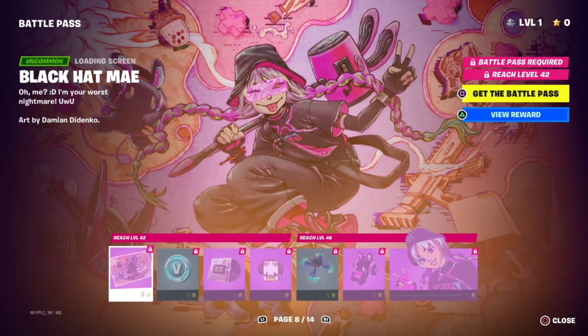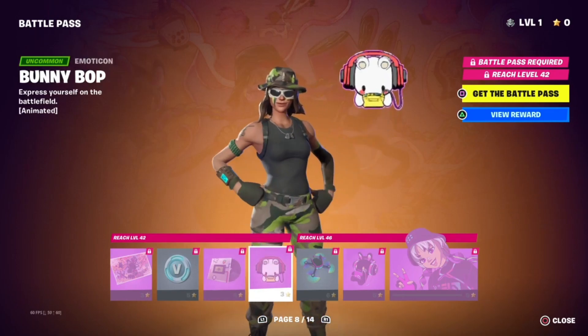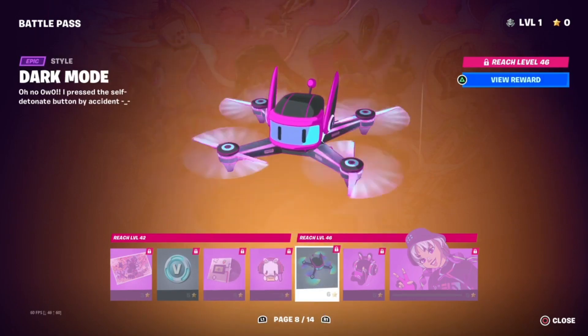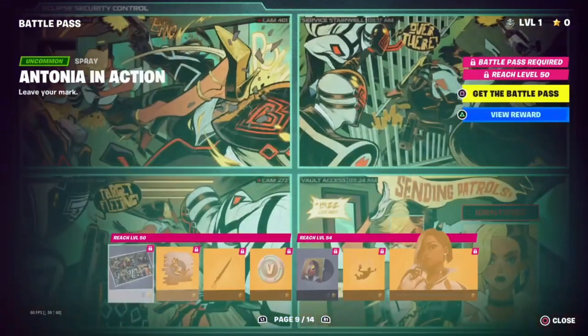We have the Black Hat Mei loading screen, some V-Bucks, we have the Race to the Horizon music track, we also have the Bunny Bop emote, we have the Dark Mode glider, we have the Dark Mode backbling, and we have the Black Hat Mei skin — it looks like another style.